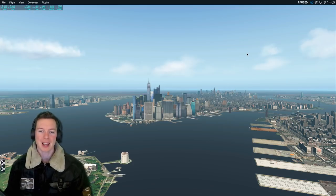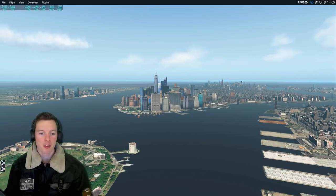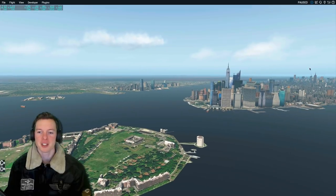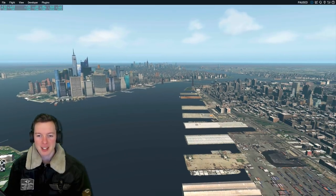Hi Pilot Mike, I'm back and I've got a treat for you today. I've bought off the X-Plane store the New York Scenery Pack, $22 in the sale, and basically this is it.